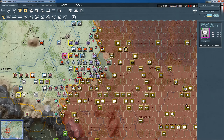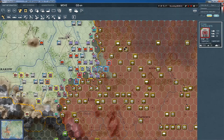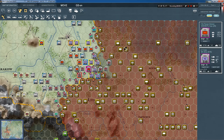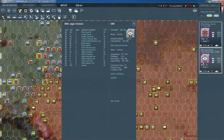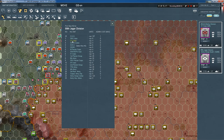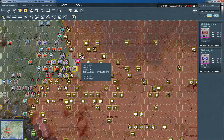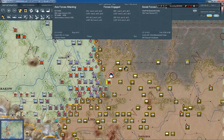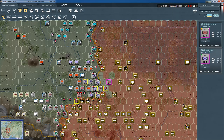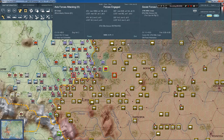We have here one division that is not assigned to any corps — you can really easily fix that. Let's choose a corps that is not overloaded, like this one — it has only two divisions. It's a 50-50 corps. Take a closer look: it has five combat values, but after we change the corps it has 14. It's really important to assign divisions to corps rather than leave them in the high chain of command.